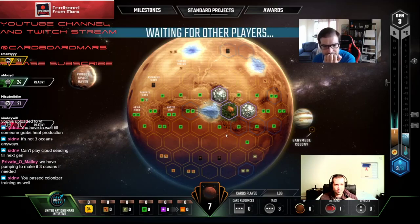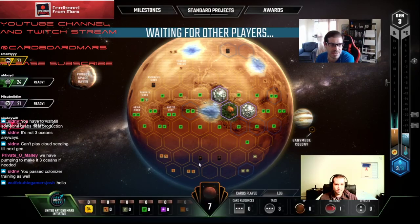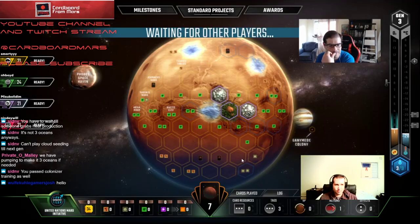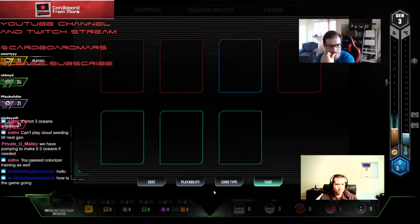Do we want to get Urbanized down? Yeah, probably — slow them down. It makes that expansion really suck for him because he's gonna have to build a whole other city. Our sequence this turn: Beam, Urbanized, and then we'll work on the bump. We can get two off the notion worst case. We should be okay.